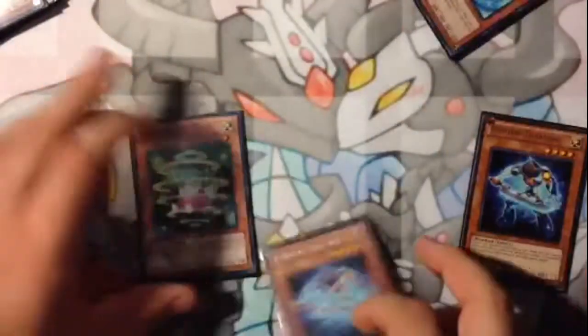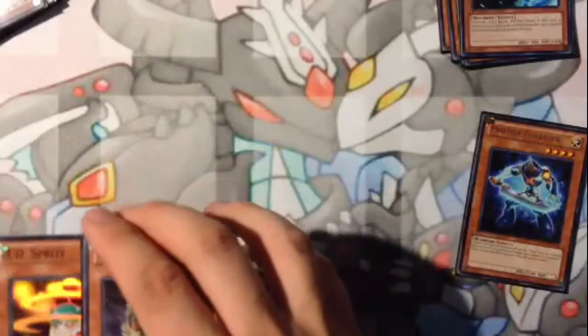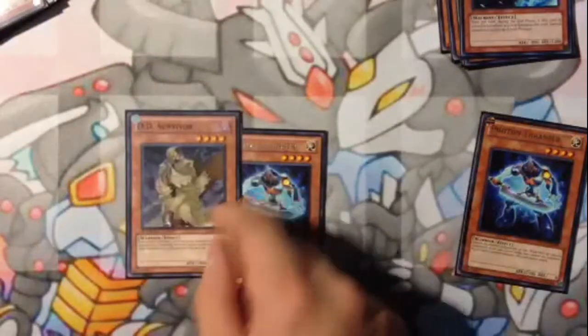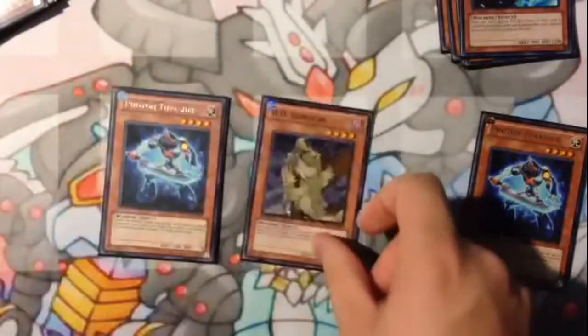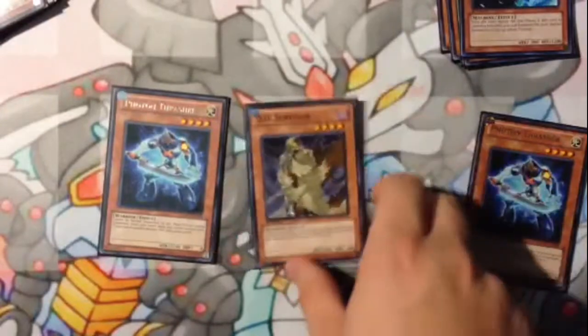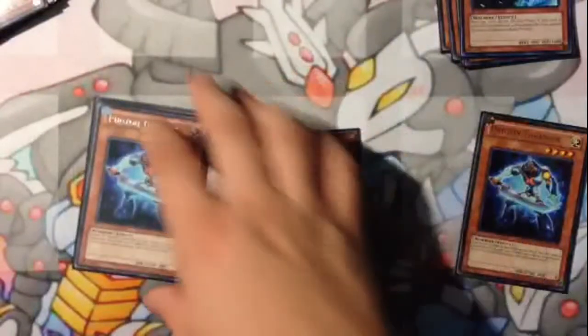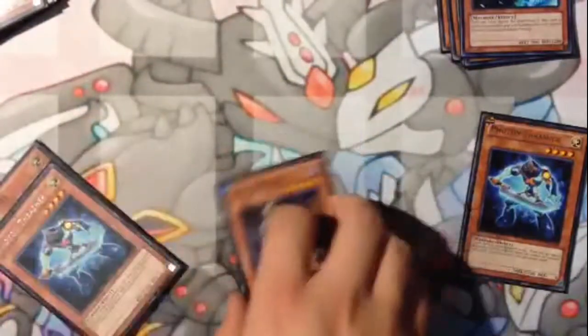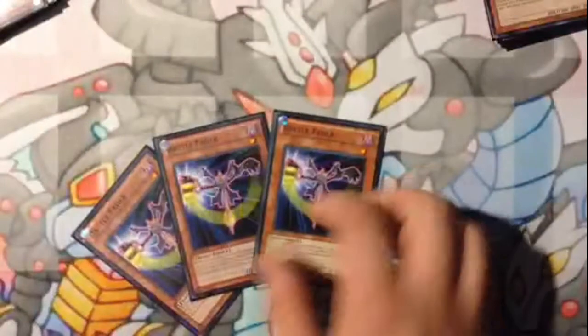This is a pretty good play: you can get out a first-turn Catastrophe with DD Sprite. You special summon it, normal summon it, then banish it — special summon Catastrophe next turn. With Macro Cosmos on the field, you can get your loop going with this guy and have a Catastrophe to sit on.